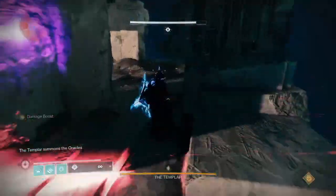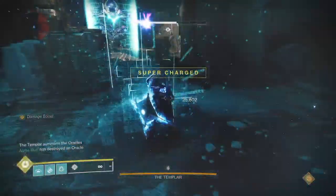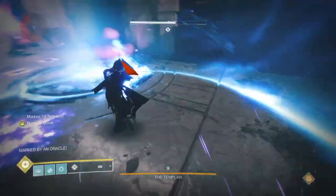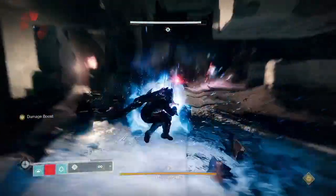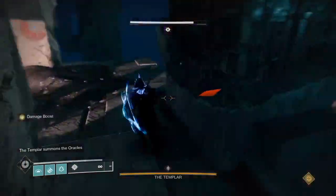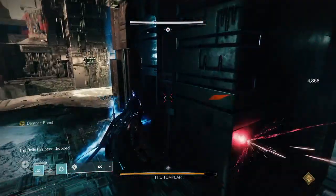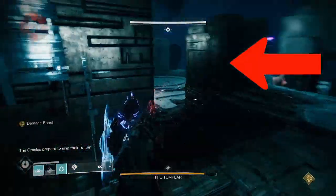Each oracle makes a sound when it spawns, and each has a unique sound. Some people memorize the sounds themselves, but you can understand the order they come in. There are six oracles and six sounds — they go from lower to higher pitch in this order: L1 is the lowest, then R1, L2, R2, L3, and R3 is the highest.